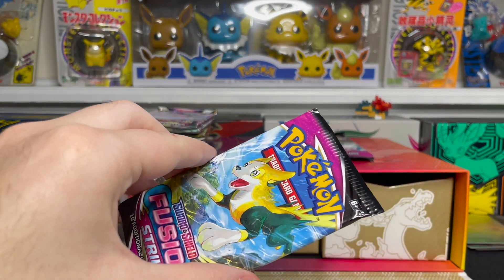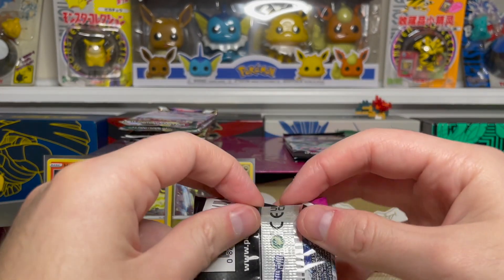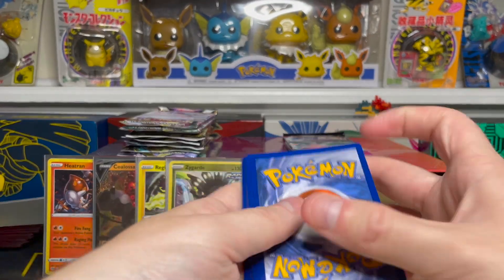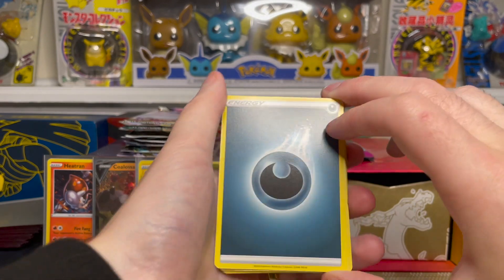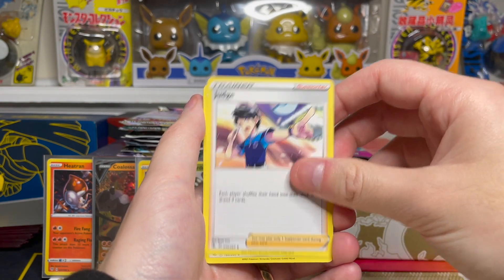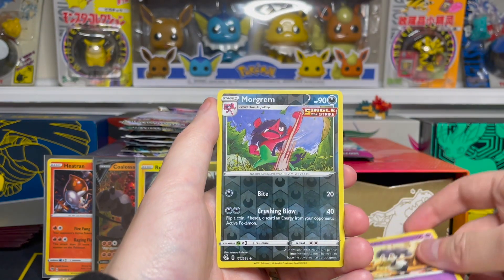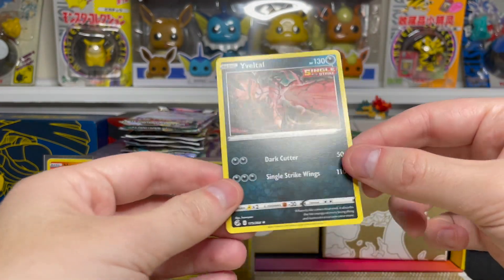Getting into our Fusion Strike packs now — we have three of these. One of the big cards I want to pull from this set is the Genesect V full art — I'll throw one up on screen so you can see it. It's an awesome-looking card I feel like doesn't get talked about enough. There's also the Gengar VMAX alt art and the Mew as well, so lots of great potential pulls. Wooloo, Pancham, Galarian Darumaka, Indeedee. Our reverse is a Morgrem uncommon reverse holo, and our rare is an Eviolite regular rare.